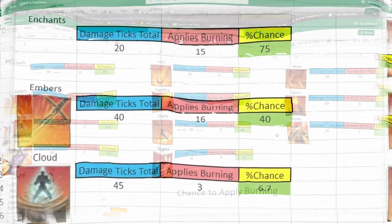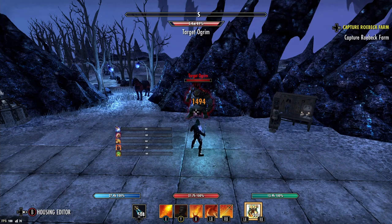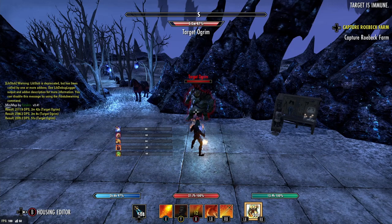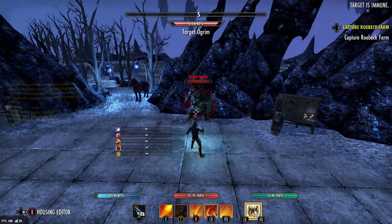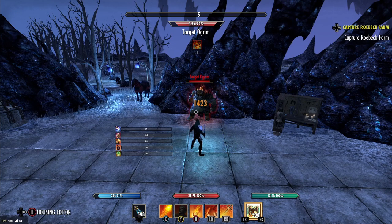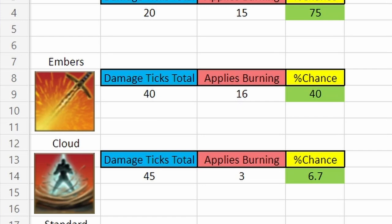The first one we're starting with is enchants. I did a heavy attack with dual wield and made sure that the weapon with the fire enchantment would actually hit the target. Enchants actually have a 75% chance to apply burning, which is a lot higher than what I thought. Next, Flames of Oblivion has about a 55% chance. Molten Whip has about a 50% chance. Burning Embers is 40% chance. The trick about Burning Embers is that on the initial cast it does apply the burning status effect 100% of the time, and then the dots ticking thereafter also apply the burning status effect. If you want to get technical, you can reduce that to 11 procs on the dot damage portion out of the total ticks to get an accurate representation of how much the dot damage does to apply the burning status effect.